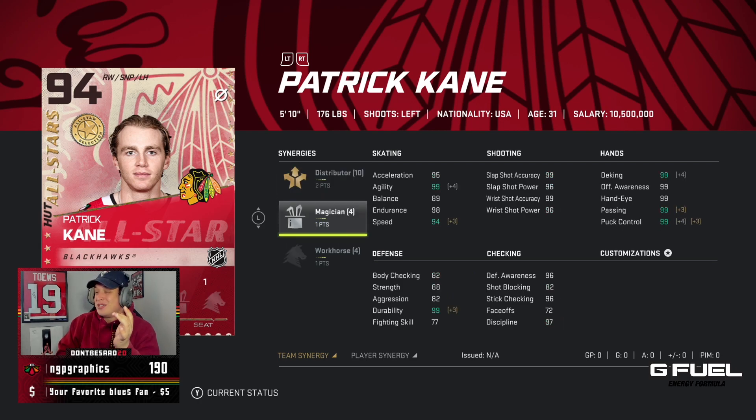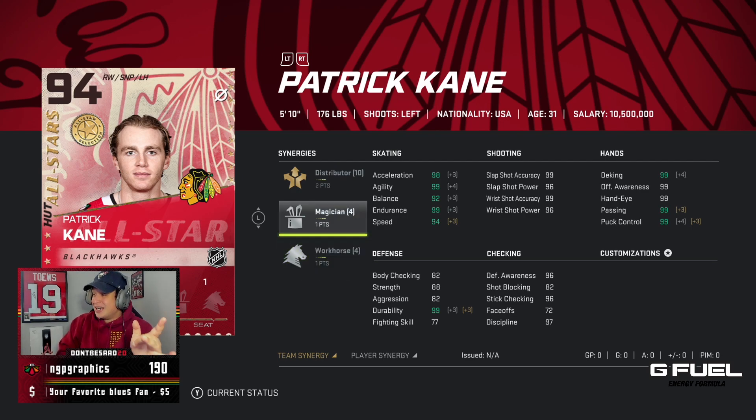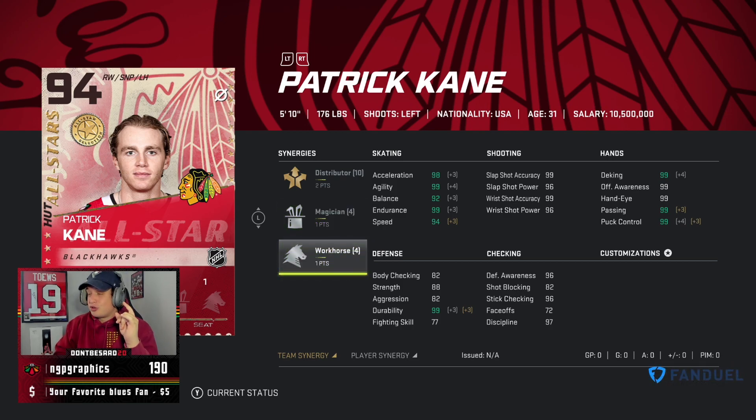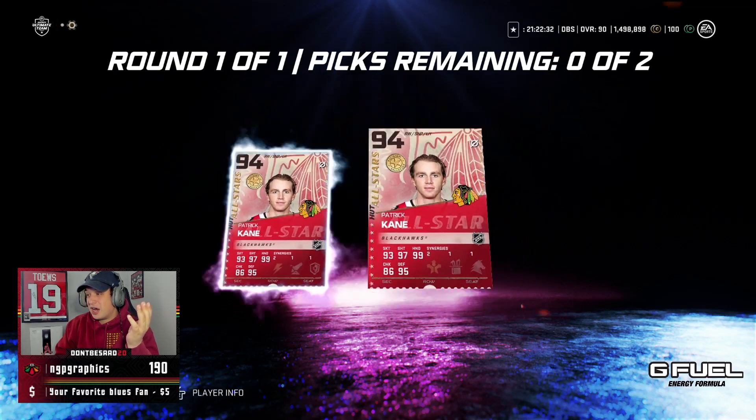The other one has Distributor, Magician, and Workhorse, which brings his balance up to 92. Magician is kind of whatever, but obviously the balance upgrade is huge. So two really, really good cards. Even without synergy, they're basically maxed out offensively. I doubt he's going to be out of my team anytime soon.